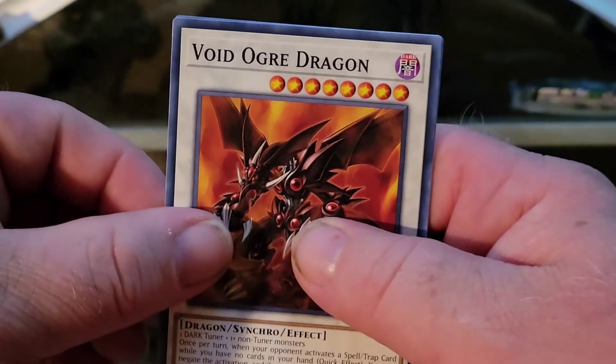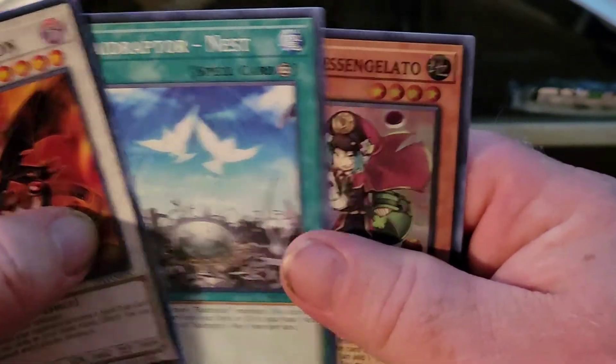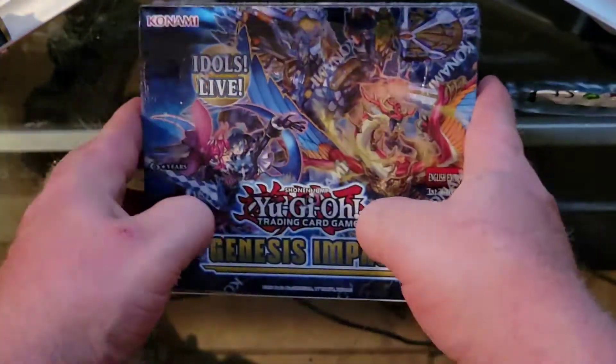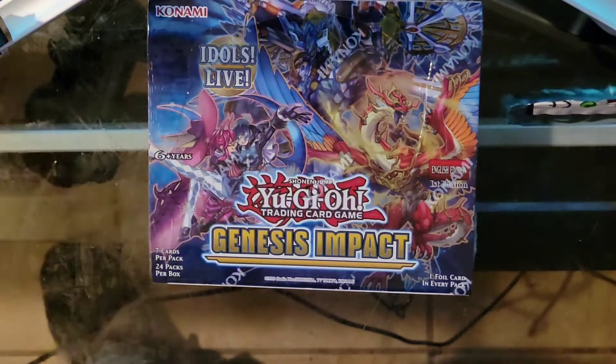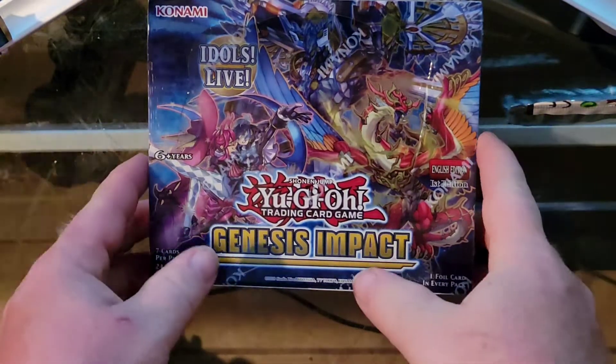Last pack: Void Ogre Dragon, Raidraptor Nest, and finally - The Dolce Basiluto! Well guys, that's it for the tournament packs. However, that's not the end of this video because we have - hallelujah - a Genesis Impact box! Excuse me, I had a sneeze. Anyway, we have a Genesis Impact box and we're gonna open this bad boy up right now.